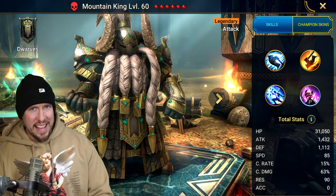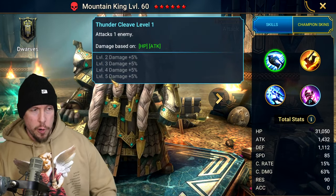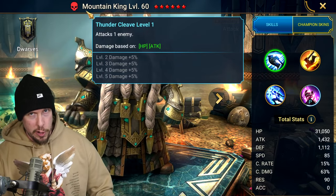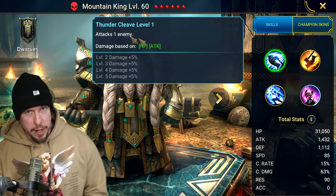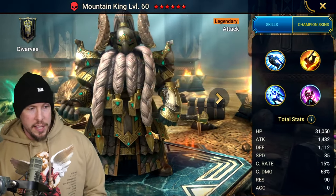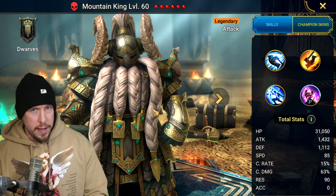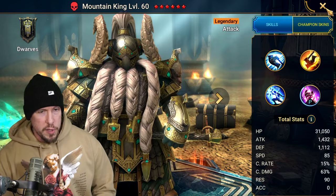If they buff this champion — and I would love to see a buff to Mountain King — I think they could bring his speed up to around 92 or 93, which is a significant difference from where he is now. I'd also bring down the Enchanted Axe or Regal Force to a four-turn cooldown, and not make the attack stack reset each round. That would give him significantly more damage against bosses. He has no other damage than his raw swings — no burns, no poison — which holds him back in a lot of areas.